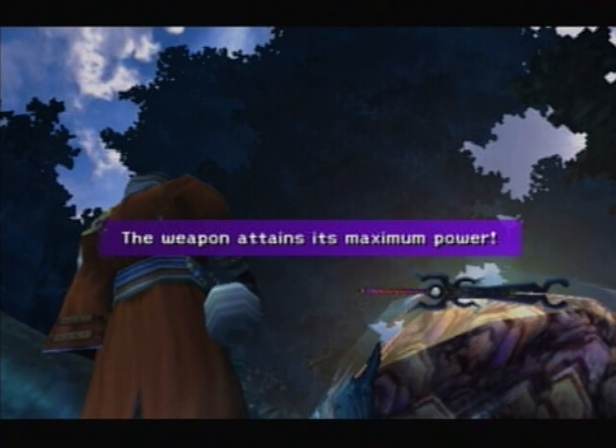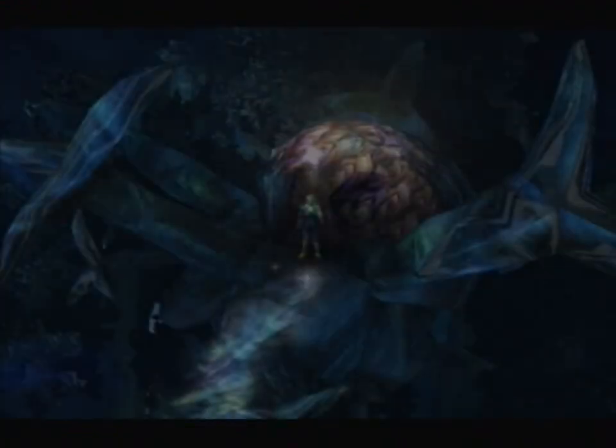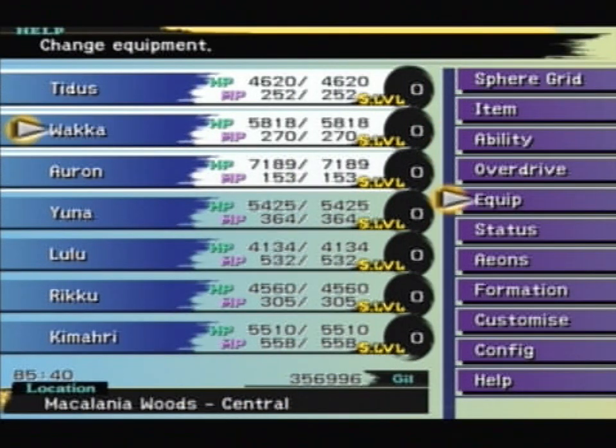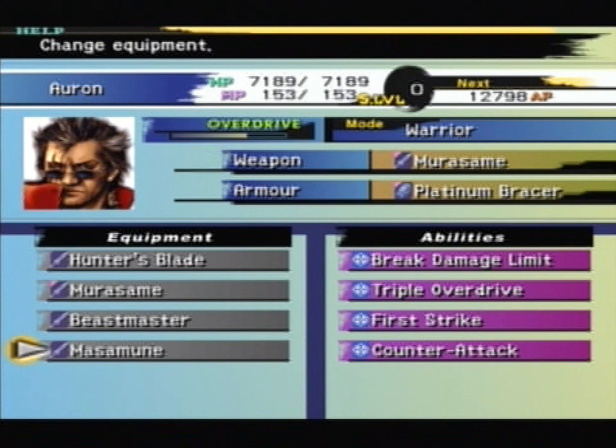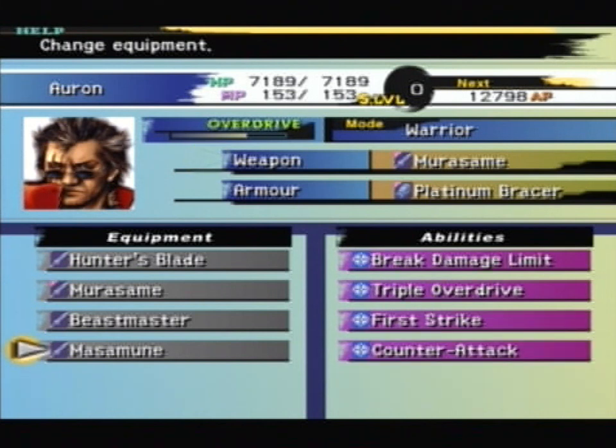We'll do Auron's Masamune first — that is a sick-looking weapon. All weapons, when you first strengthen them, give double overdrive but still retain no AP. You must have both crest and sigil to fully strengthen your weapon and get everything out of it. The weapon attains its maximum power! All Celestial Weapons when fully upgraded have Break Damage Limit and Triple Overdrive. The last two abilities vary — for Auron, he gets First Strike and Counter Attack. First Strike means he gets the first action in battle, which is really useful.